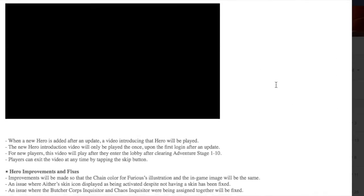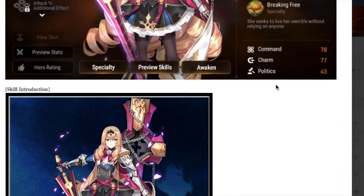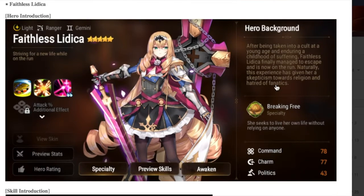Let me know what you thought of these patch notes. Are you excited for the World Boss? Is that something your guild is going to participate in? Are you going to end up summoning for Faithless Litica? Are you going to purchase those Molagoras from the Black Friday shop? If so, let me know in the comments below. Thank you for watching — have a great day!